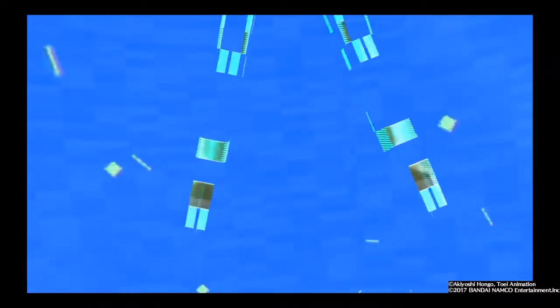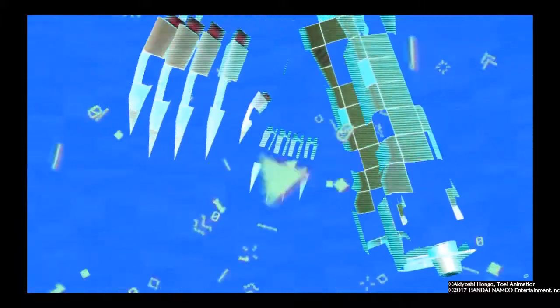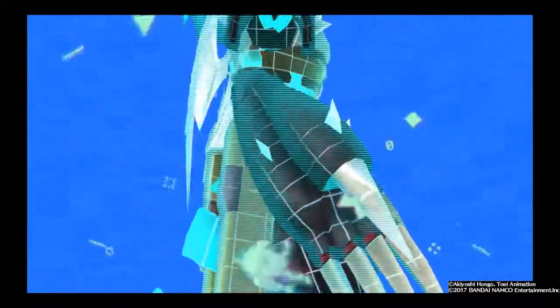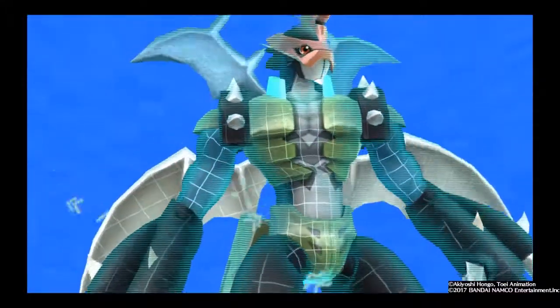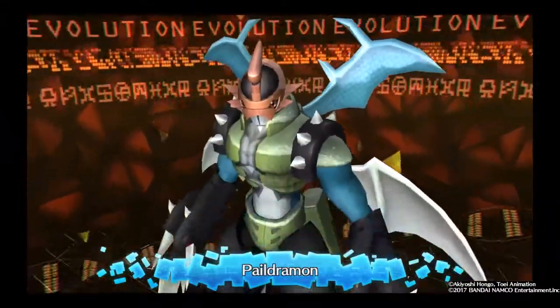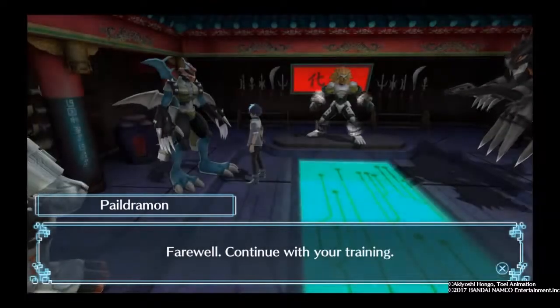What I'm going to do is get my Paildramon right now and then evolve him into Imperial Dramon Dragon Mode — and this is all for my left Digimon. My right Digimon, I'm going to get him the Evolution Branch that requires him to evolve into the given Digimon that will allow me to do a DNA change into Imperial Dramon Fighter Mode.